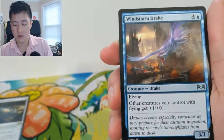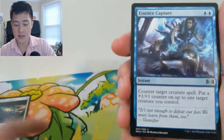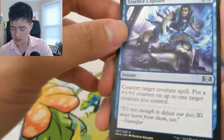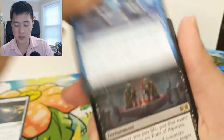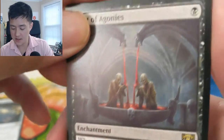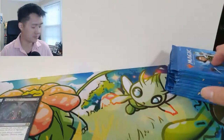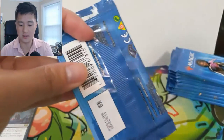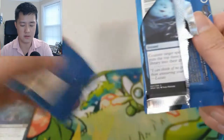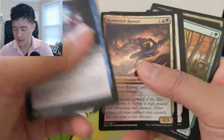Windstorm Drake, Gates Ablaze, Essence Capture — this one targets all target creatures. And then Font of Agonies — not a very good card, but that is great art. Quite horrific.